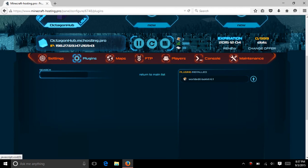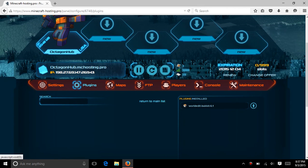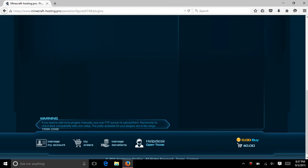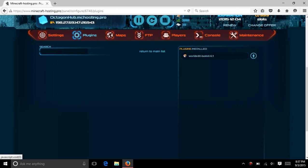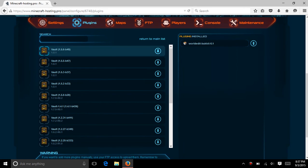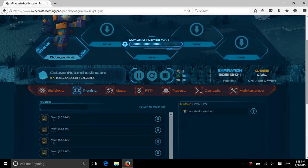Next, the best plugin to use is WorldGuard. Protecting places like your home or your spawn is very important. There is no WorldGuard in the panel, so we'll have to do that manually — I will show you that. The next thing you want is Vault. Download the first one. On the right there is the download, like before. Make sure it is downloading by looking at the Loading Please Wait screen.